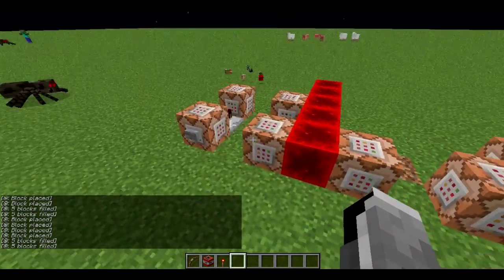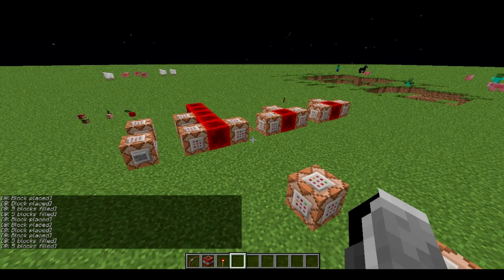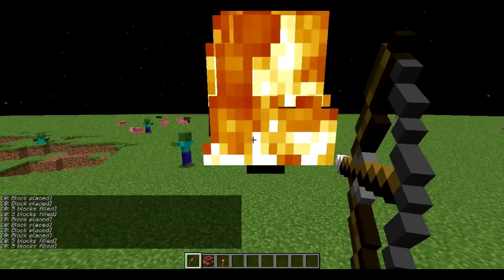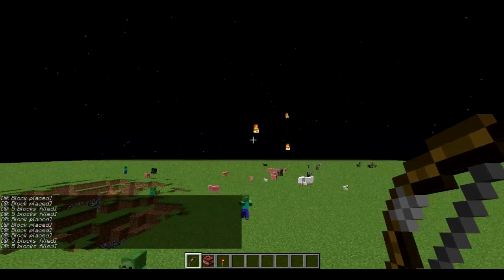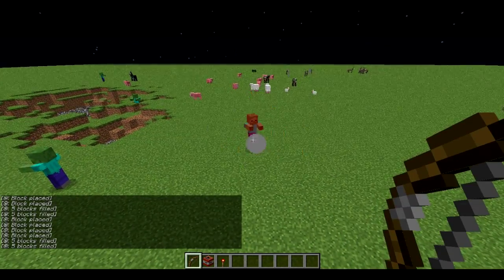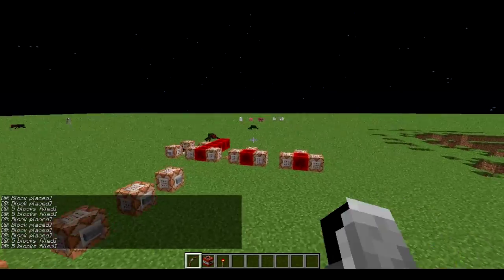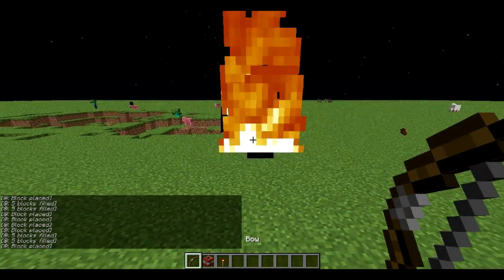I'm also answering the question of someone who wanted a charged creeper that attacks you but doesn't explode, which kind of works, and yeah, I also made that. But first of all, we have the gas bow. This is basically — instead of arrows — it shoots gas things everywhere, you can basically spam them. There was already a video by Seth Bling, which I'll link below. I did see the video but saw it really late at night, and after that I completely forgot and never really checked out the command, so I tried to do it on my own.